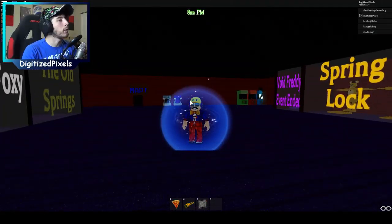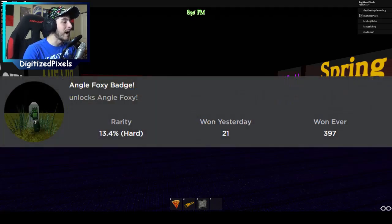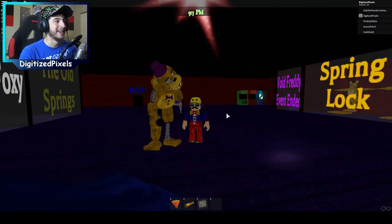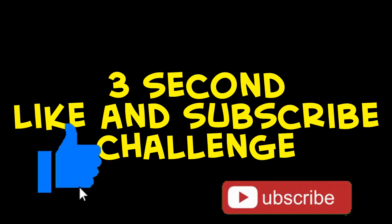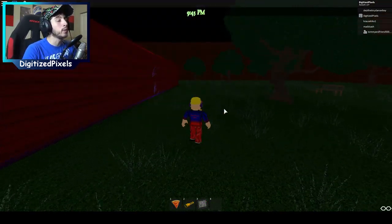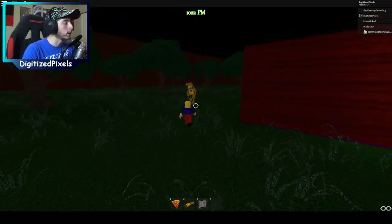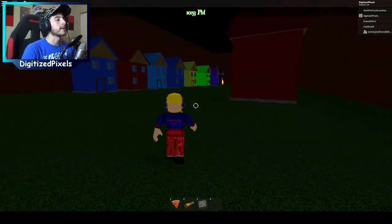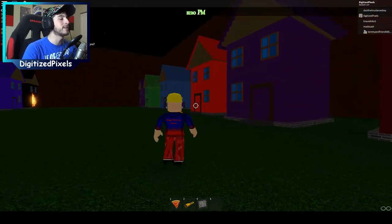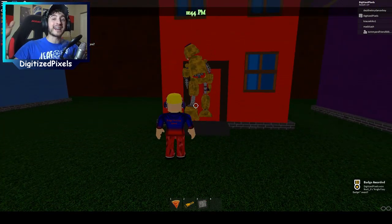The next badge is going to be called Angel Foxy. It says 'unlocks Angel Foxy.' Foxy is apparently an angel now! To get this one, go back into the map and head back to the town. Once you're at the town, go to the bright red house. The Angel Foxy badge is right there at the red house and all you gotta do is bump into it. Just like that you get the Angel Foxy badge — congratulations!